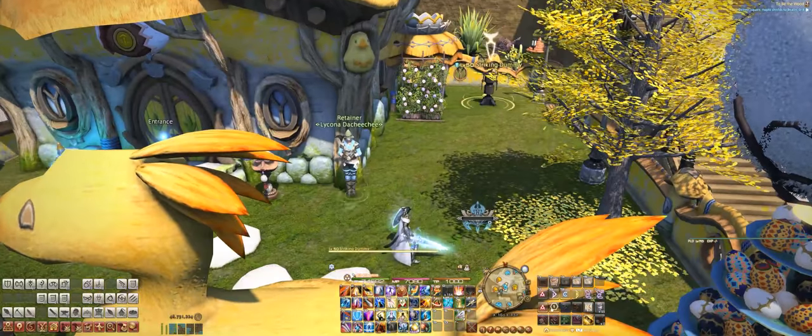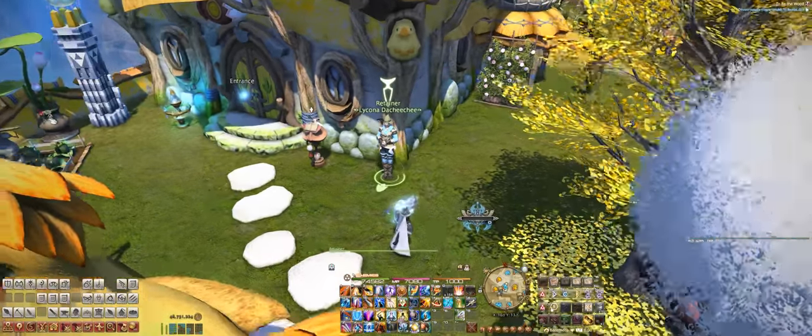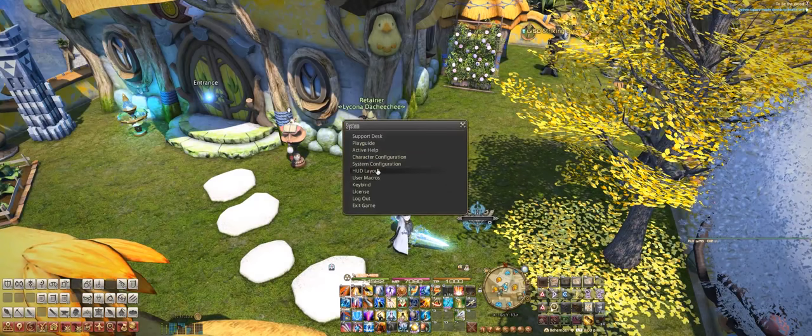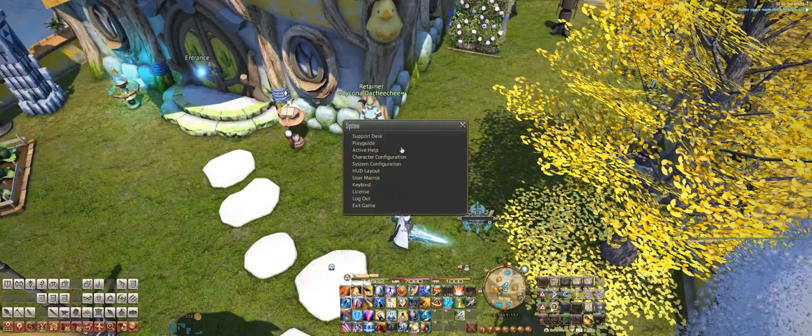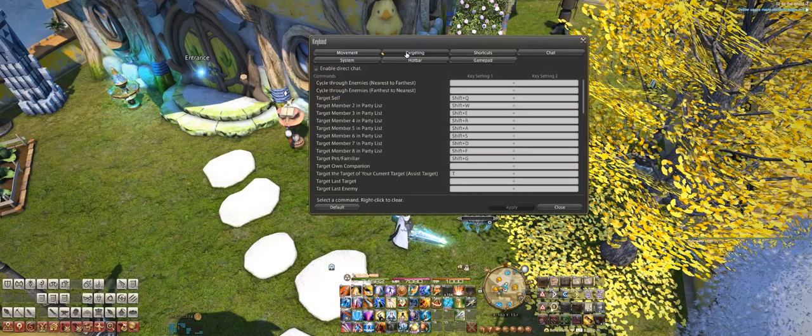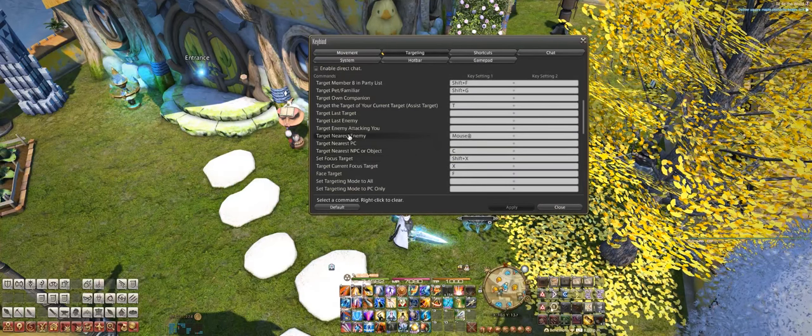And these are the only two keybinds that you need. To set them up, you open up your system menu, you go to keybind, you go to targeting, and then you scroll down. Target nearest enemy is right here, and target nearest NPC or object is right there.